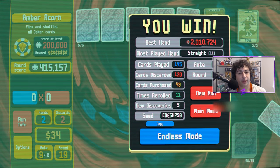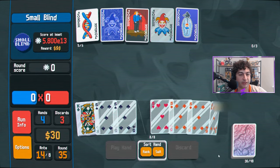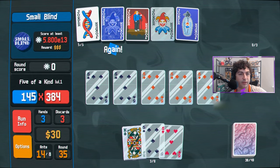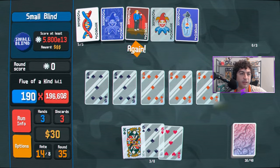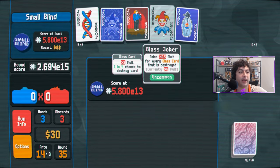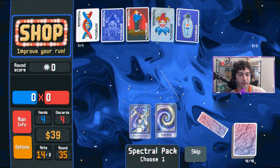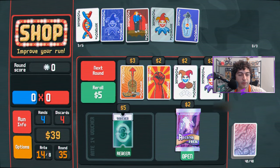I say we go endless. Unfortunately my silly self forgot to unmute my mic when I came back from stream and there was no one really in the stream, so I'm commentating over what happened in endless — we're just going to show the best hand. We made a ton of glass fives, we had Hack, Blueprint, and Seltzer so they each got triggered three times. We end up with a quadrillion points and you can see me so happy there, unaware that my mic was muted the entire time. But it was an absolute blast — Plasma deck is still OP as heck. Please ignore the Xeno 420 stream elements test. Signing out, see you next time!